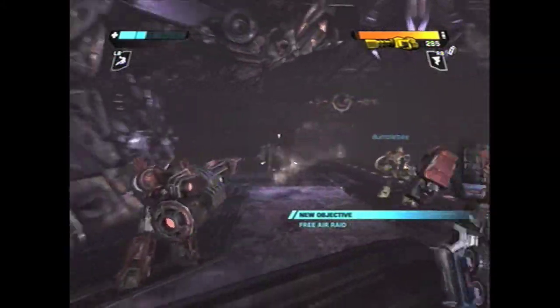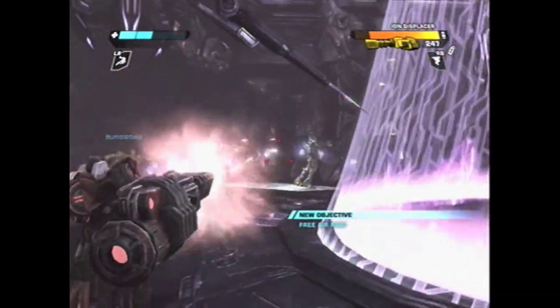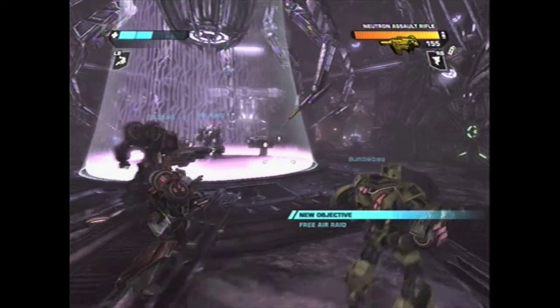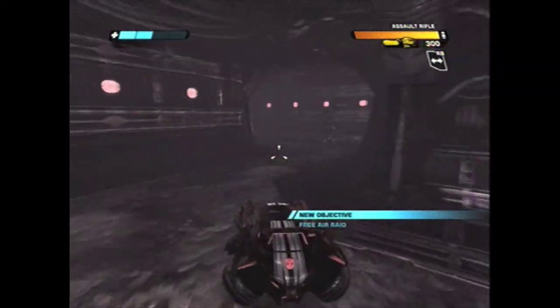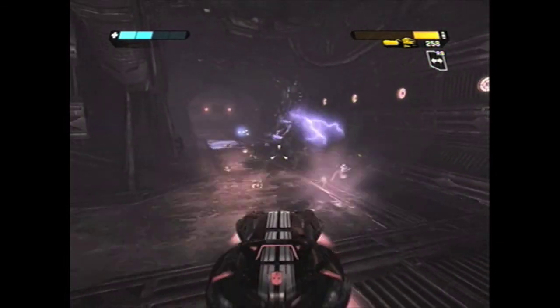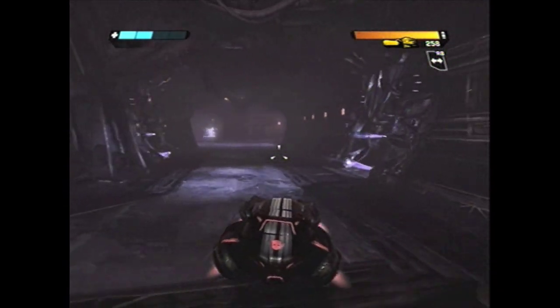There's a cutscene here where we find Air Raid in a rather improvised cell — he's basically just being held there by Energon, just a generic force field. As you can see there was an edit there because I died, so I don't have the turret anymore. But I wanted to kill those first Cloakers with the turret while I had it. So we're going to go into these side areas and try to deactivate the force field to let Air Raid out of his temporary cell.